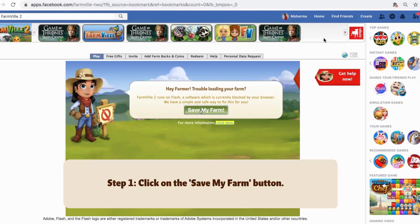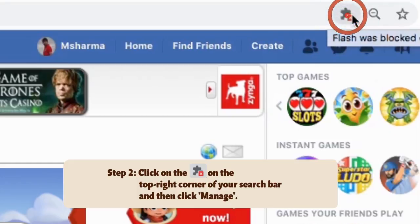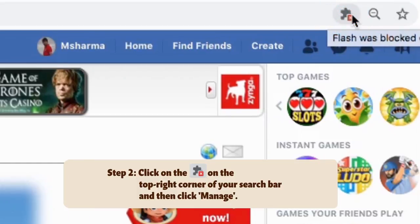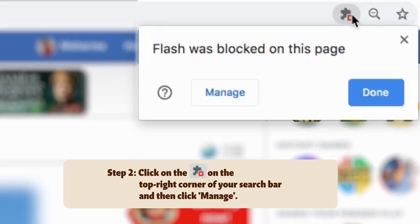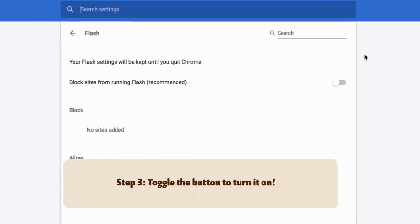Click on the puzzle icon that's located on the top right corner of your search bar. This will open a drop-down menu where you will see the 'Manage' button. Select the 'Manage' button to open the settings page in a new tab.